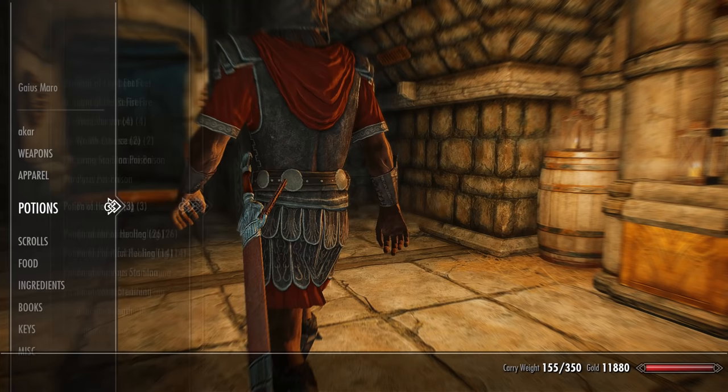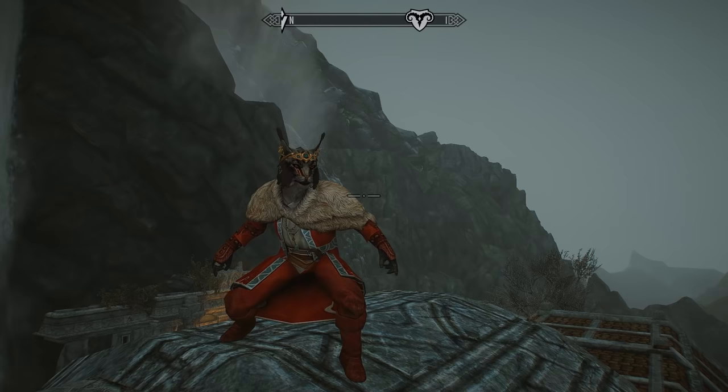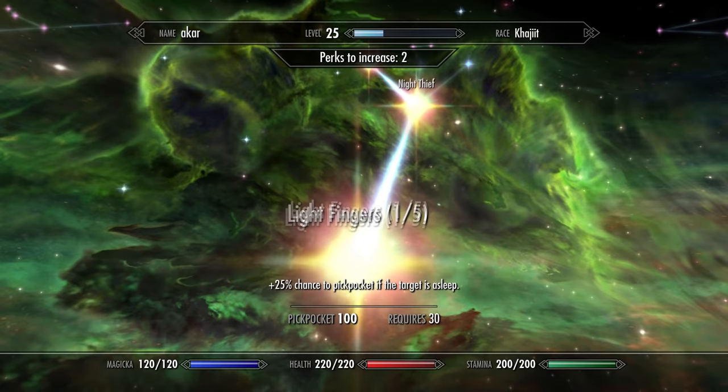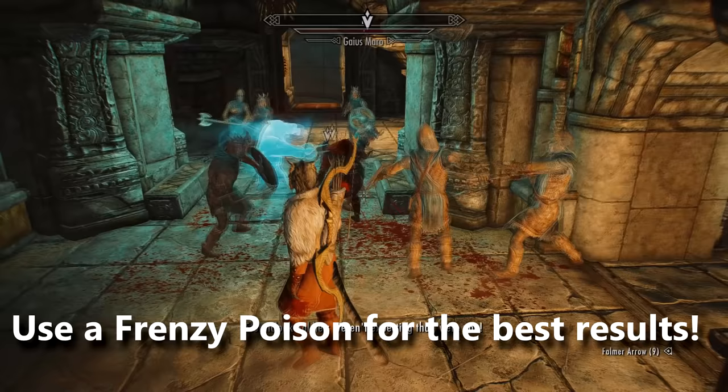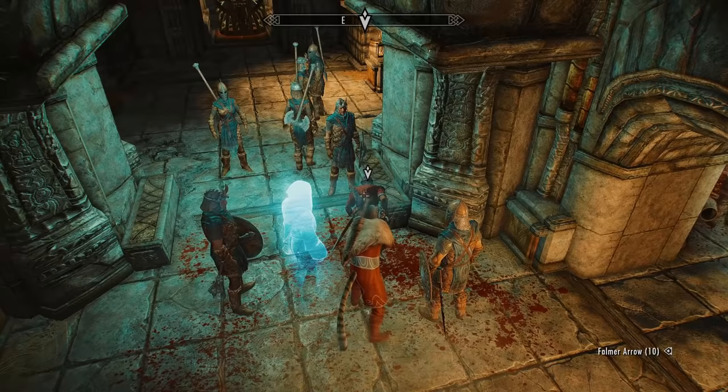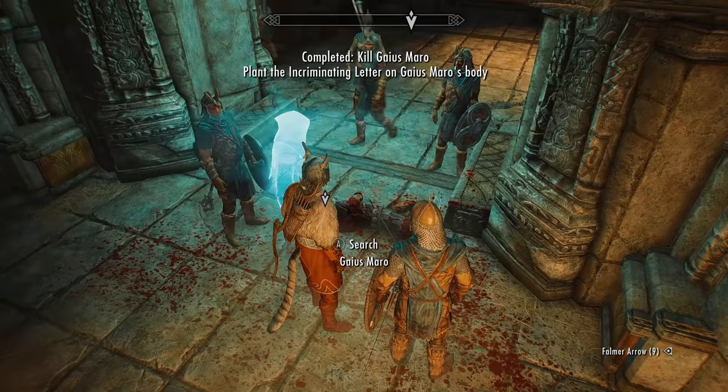If you're playing a thief-type character, the final way to kill him is with the pickpocketing skill. This can be done anywhere in a major city and you'll still get the reward. You'll need the pickpocketing perk Poisoned in order to do this — get yourself a poison and then reverse-pickpocket him by placing the poison into his inventory. You also need to put the incriminating evidence onto his person as well, then just sit back and watch the chaos ensue.